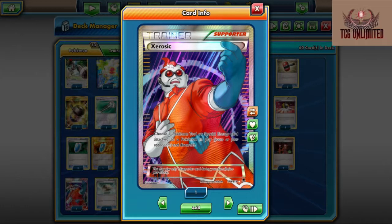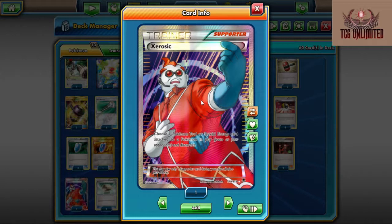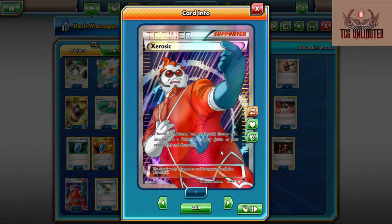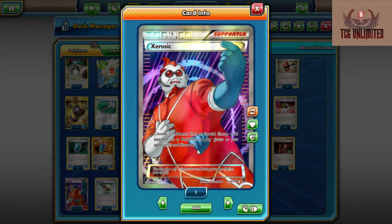Zerosice is definitely an unsung hero of the deck — definitely put in a lot of work just now against Lycanroc. Go and watch the video again and count the number of times we used Zerosice — I believe it was like five times at least, just discarding Special Energy. Zerosice says: choose one of your opponent's Tools or Special Energy attached to a Pokemon in play — yours or your opponent's — and discard it. So it gets rid of Special Energy off your opponent. Again here we have another card that says you can get rid of anything — your Tools, anything on your team. So it's just another very flexible card that gets you out of a lot of bad situations.